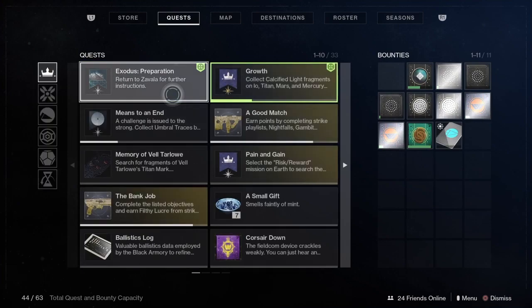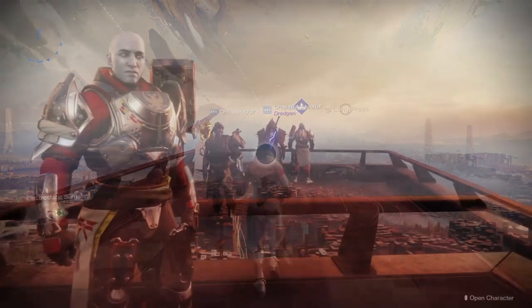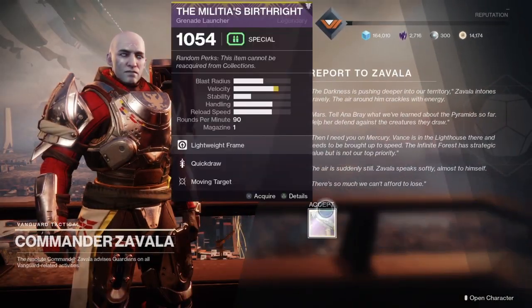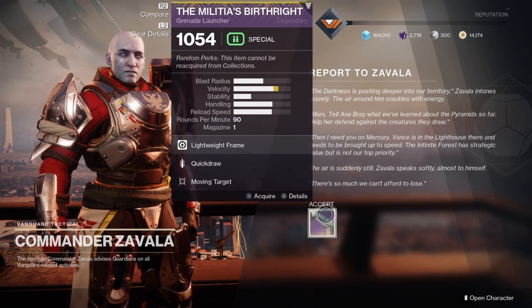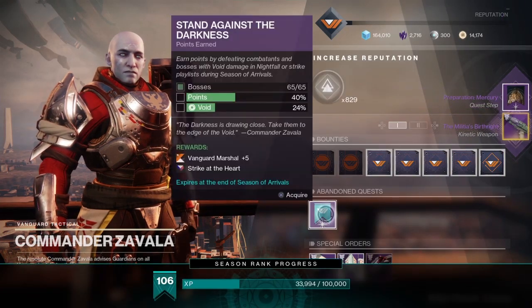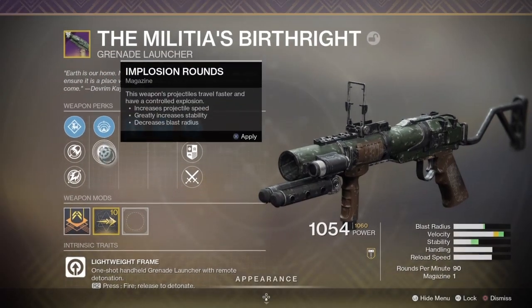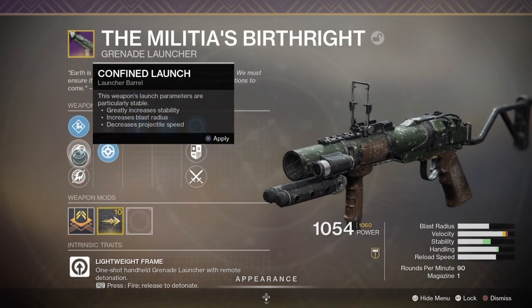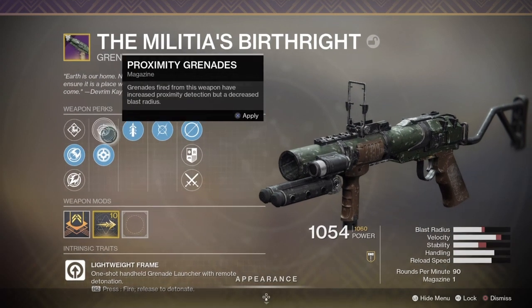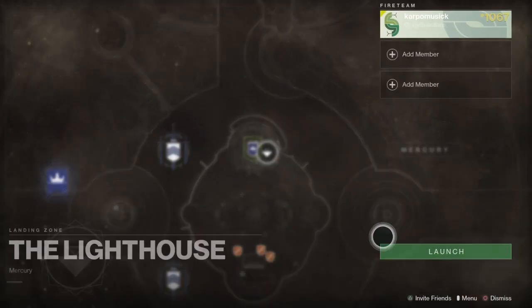Commander Zavala has a brand new legendary grenade launcher — which I really didn't see coming — and it is totally maxed out, which is a beautiful thing. It's called the Malicious Birthright. We have a brand new grenade launcher in Destiny 2. How will it fare in PvE and PvP? Let's go over the perks: we have Implosion Rounds, Quick Draw, and Moving Target, which makes this an absolutely great weapon in both PvE and PvP.